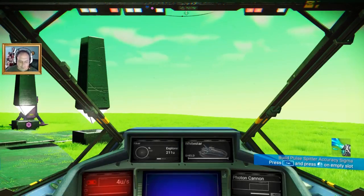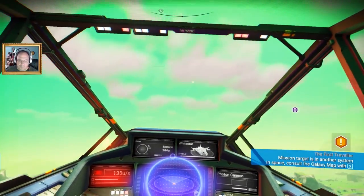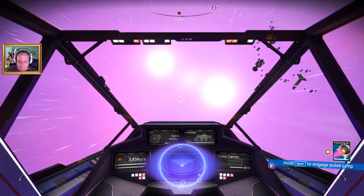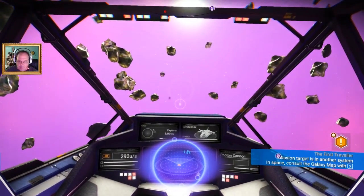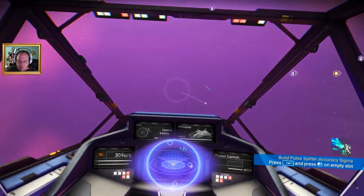Another mod I have is that whenever you take off it's not taking a quarter of your plutonium tank — it only takes 10% instead of 25%. Because you lift off and it takes a quarter of your tank — that was just kind of dumb, I thought.